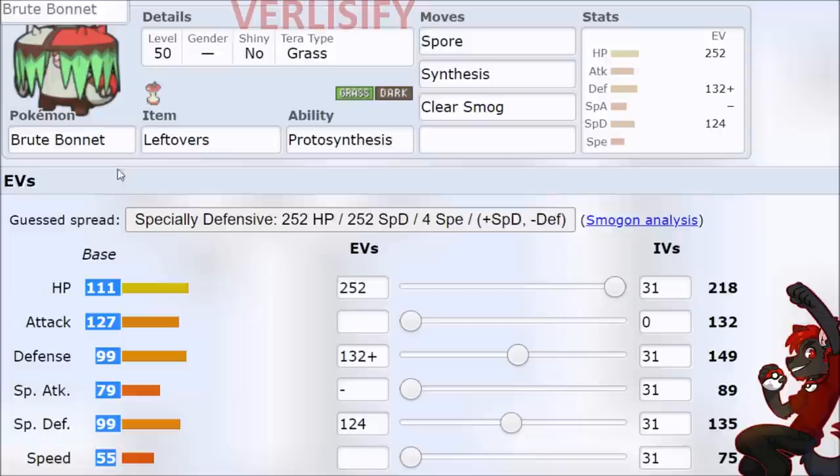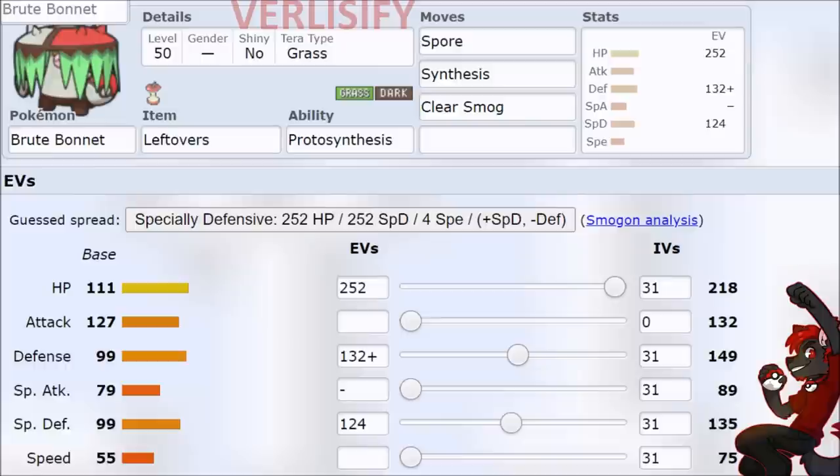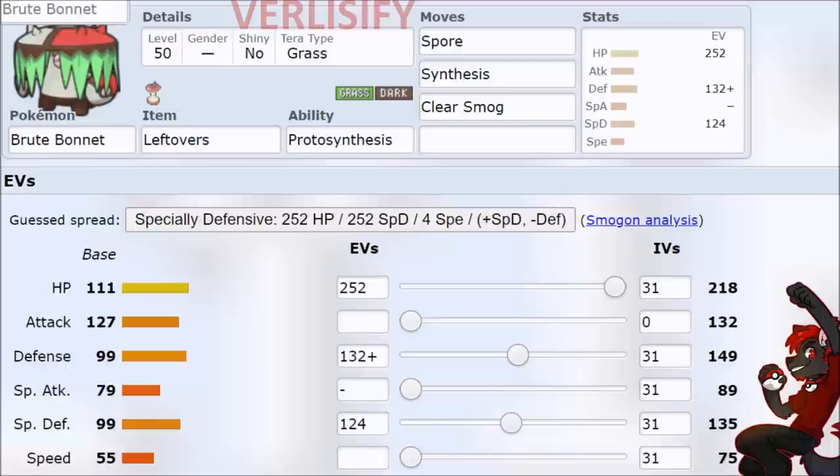So what does Mega Amoongus look like? We have 111 on the hit points, pretty much the same, and then dual 99s on the defenses. So we're a bit tankier than the Amoongus. Defense is going to be about 25% more durable, special defense is going to be about 15% more durable when fully invested.